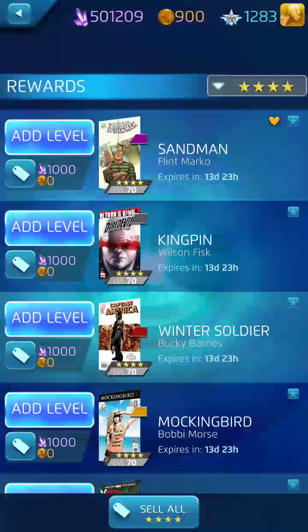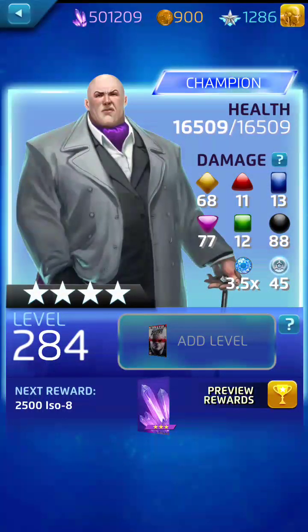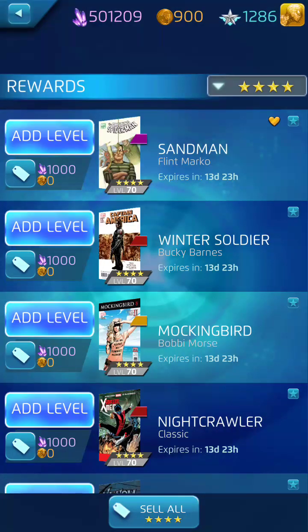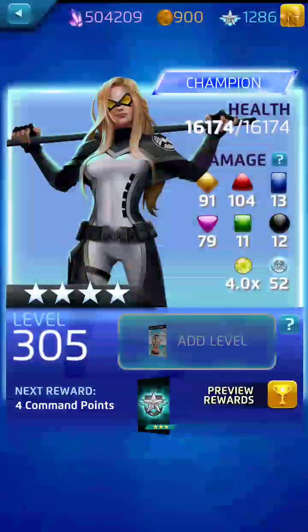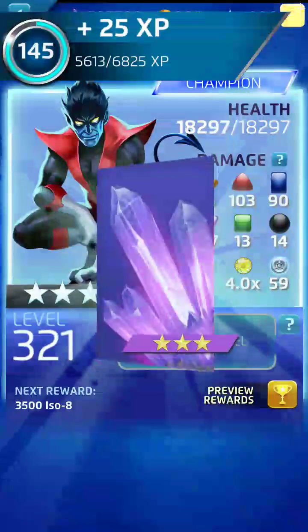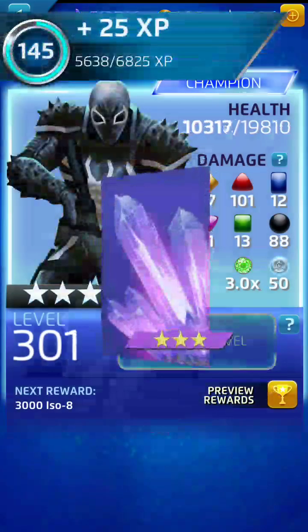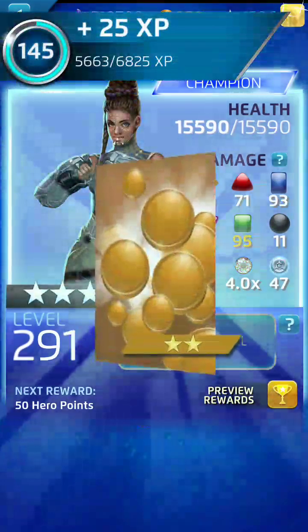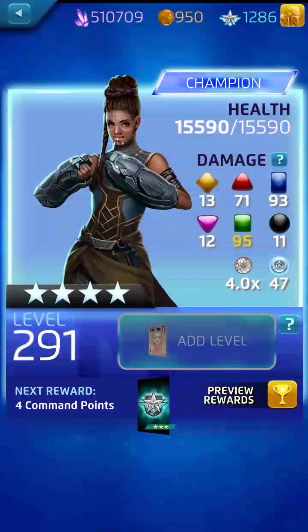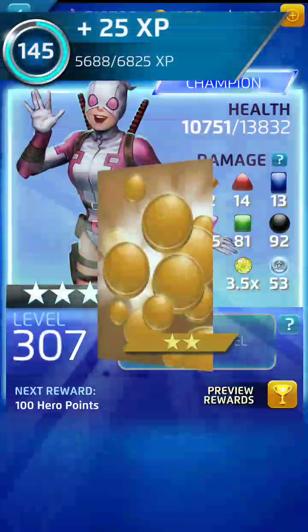Main Event Hulk hits level 306 — look at that health, insane. I knew he would be over 23,000 soon. A lot of fun to play him. Latest legendary token for X-23 — that'll help get that balance back after we keep using them every day. Kingpin at 284 — at level 300 he'll earn us a Daredevil five-star. Winter Soldier — level 280 for a legendary token. Level 321 on Nightcrawler — he is moving up quick. Agent Venom 301 — good health at 19,800. Shuri — our miracle hit out of the taco vault — for level 291. She is a really very useful character. Gwenpool at 307 for some hero points back.